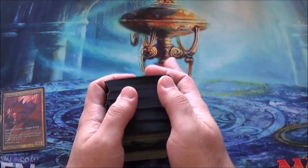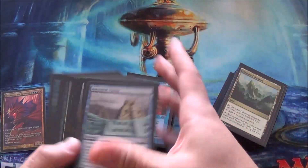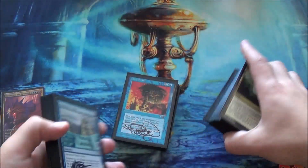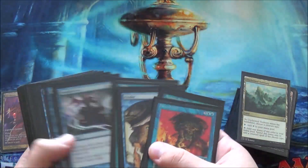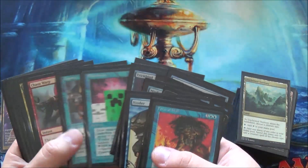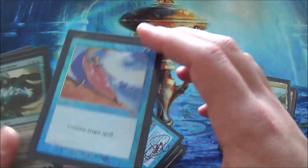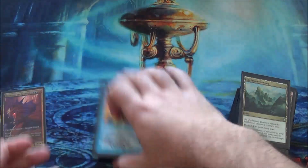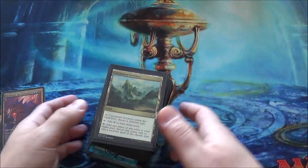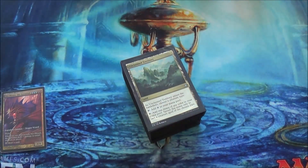Funny story about this deck — the other day while I was organizing these decks for this video, I was looking through all of the Tapped Out lists because that's how I kind of organize things. I noticed I had lost a card in here — I had lost this Counterspell. By the way, this is a Judge Foil Counterspell, so it's worth a bit of money. And I was freaking out, texting all my friends asking if they found a Judge Foil Counterspell. I'll go get the box and show you.